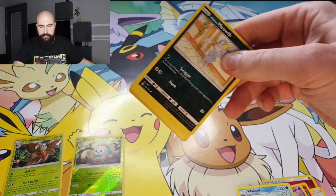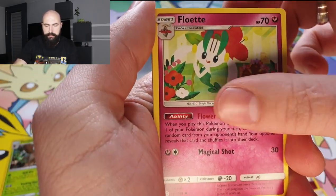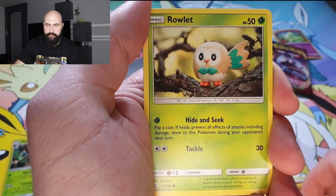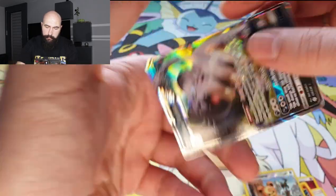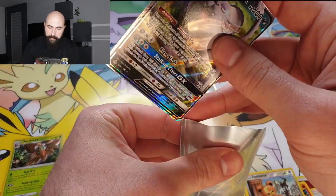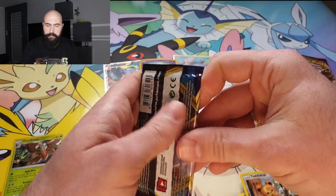And the last pack from the Cosmic Eclipse booster packs. Steel energy, Flaaffy, Roxy, Ardier, Alolan Meowth, Ralts, Simipour, Jangmo-o — exactly like the last pack. Ralts again. Reverse Teddiursa. And... wow. Alolan Persian GX! I got this card already, but better than nothing. We got two Ultra Rares from this pack. And let's start with Sword and Shield.